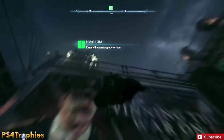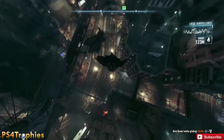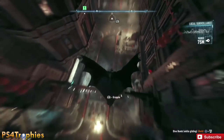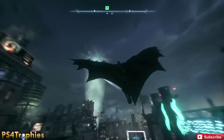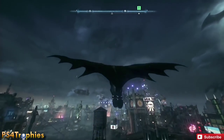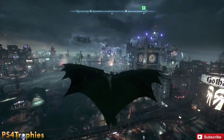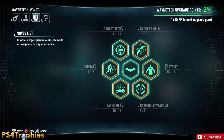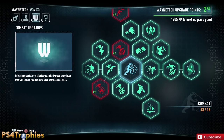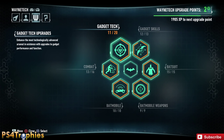Since this is an open world game, you will have opportunities to complete numerous side quests called Most Wanted Missions. You can do those at any time, and you can also do them after you finish the main story, as there is free roam after beating the game. Doing them early will score you upgrade points that you can use to upgrade your character and equipment, which will make the game a little easier as you progress.